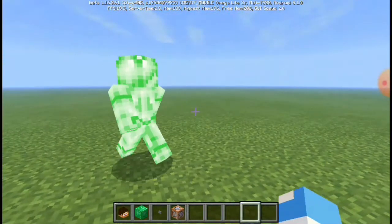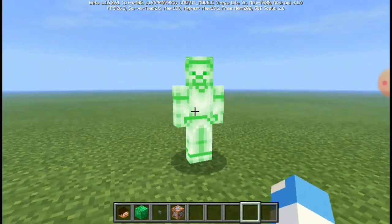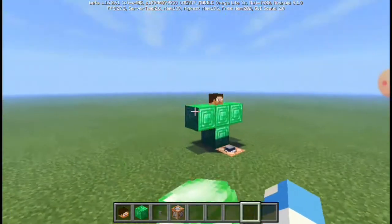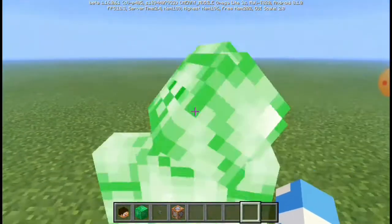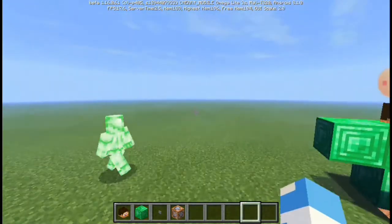Go to the description below for more info. Click the description below — by searching 'add-ons maker' to make a similar add-on that I already created, like this Green Steve add-on. Look at the face of Green Steve — hello, Green Steve.